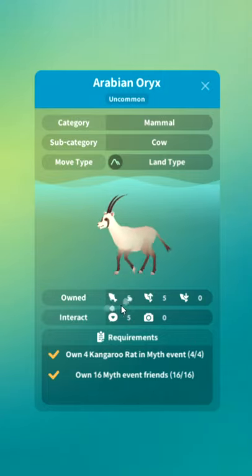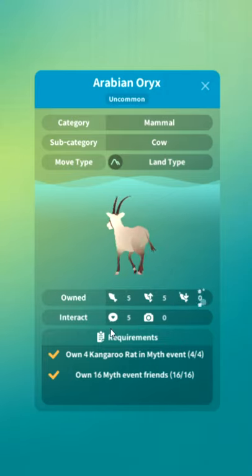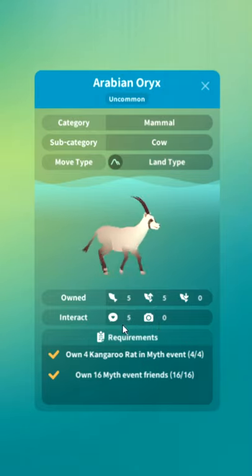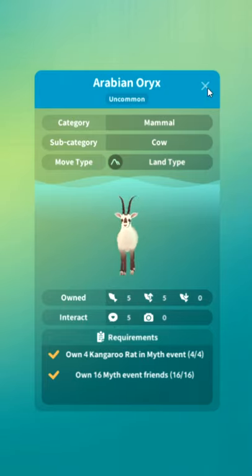They also added a UI upgrade. You can see how many fish you have owned and put out. You can see how many times you've interacted with fish, because sometimes you need to take pictures, sometimes you need to tap the bubble. So that is a welcome change. I just wish they would port these UI updates back to regular Abyssrium.